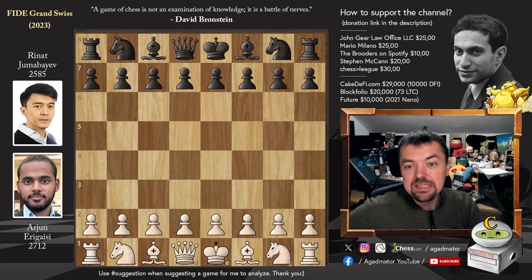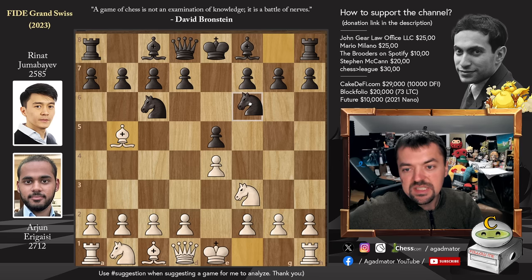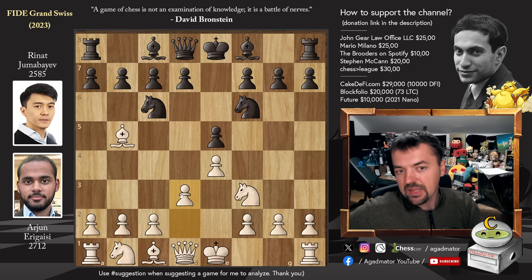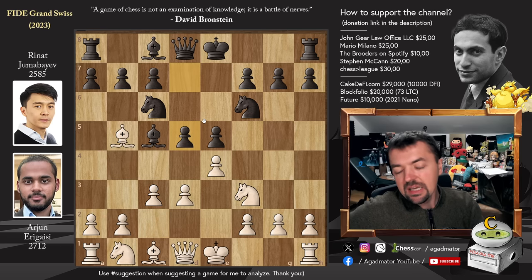Arjun has the white pieces and he opens with Pawn to E4. We have Pawn to E5 by Rinat, Knight to F3, Knight to C6 and now Bishop to B5. The Ruy Lopez is on the board, Knight to F6 and now D3 — countering the Berlin defense this way. We have Bishop to C5 and now Pawn to C3. And here castles and D6 are the standard way of handling this, but here we have the immediate D5. It's very standard when your opponent plays Pawn to C3, as now the Knight cannot come to C3 — you are not afraid to bring your Queen out early in the center of the board.